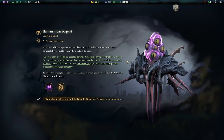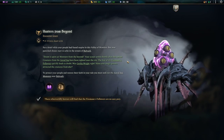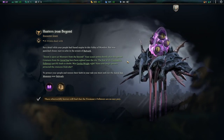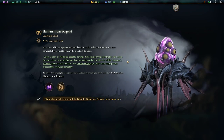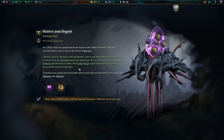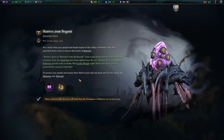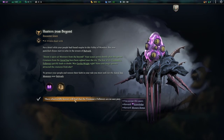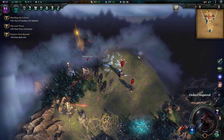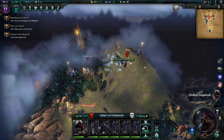Hunters from Beyond — encounter quest. For a brief while your people had found respite in this valley of wonders, but now panicked shouts start to echo in the streets of Bulwark: 'Doom is upon us, monsters from the beyond!' Your scouts arrive shortly after the uproar — creatures from the Astral Sea have been sighted near the city. The fear of the Firemane's followers quickly leads to doubt: was Jerrica right? Have your magic powers attracted creatures from afar? To protect your people and restore their faith in your rule, you must seek out the Astral Sea monsters near Bulwark and destroy them. They're up here by the looks of it.